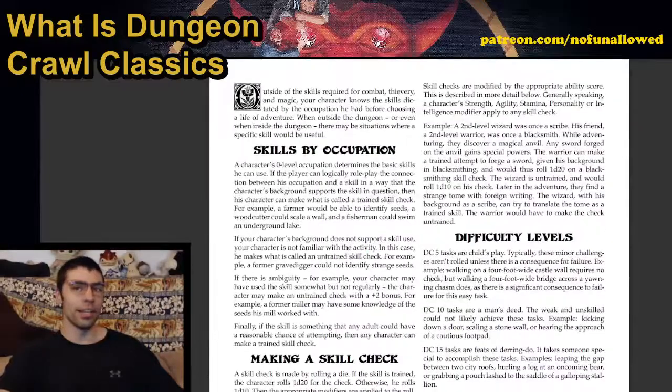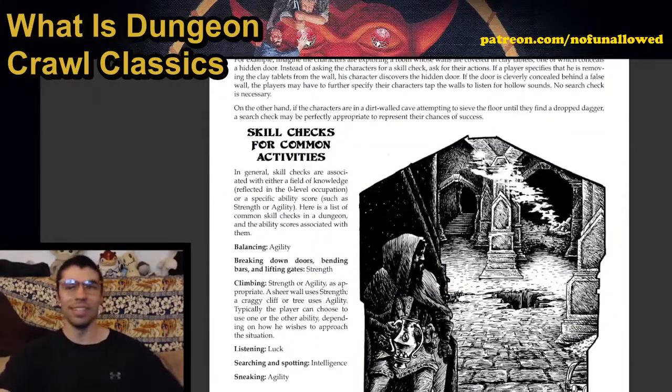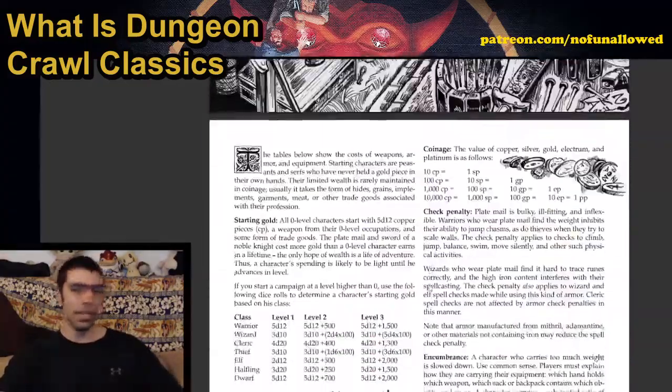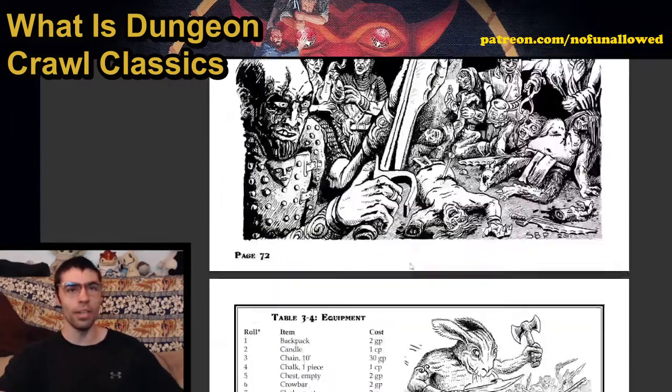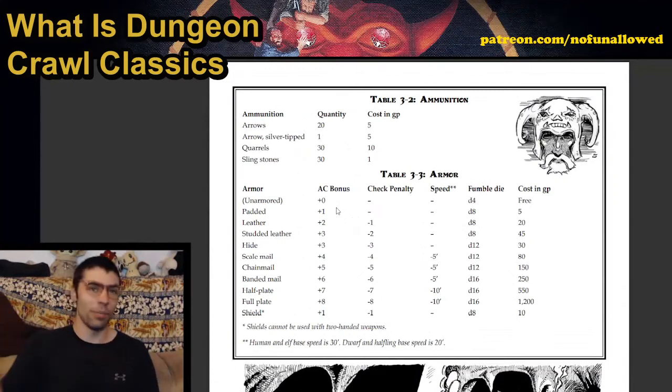Skills are really not too much to go over — you make a skill check, roll a d20, work on increments of 5. Really simple stuff. The equipment is just the classic weapons we all know and love, and armor is very simple — you get a plus to your AC, but armor also has some penalties.